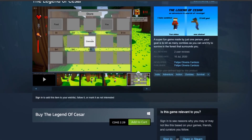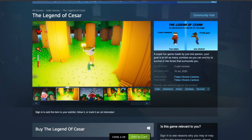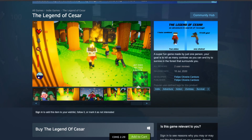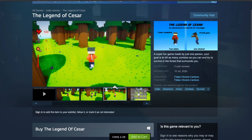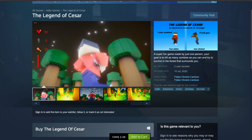The short description reads: 'A super fun game made by just one person. Your goal is to kill as many zombies as you can and try to survive in the forest that surrounds you.' I'd get rid of 'super fun game made by just one person.' The whole point of the short description is to give someone an immediate idea of what the game is about. If you want to mention you're a solo dev, put it in the longer description below. What I like to do with the short description is reinforce your tags — for instance, 'voxel graphic fighting combat game' — really get to the point.